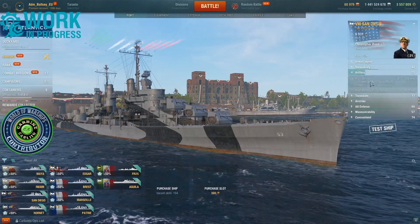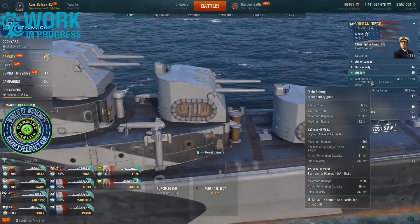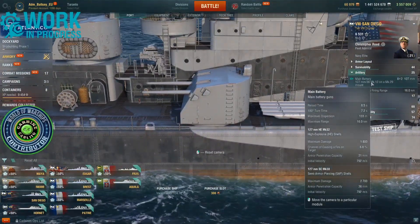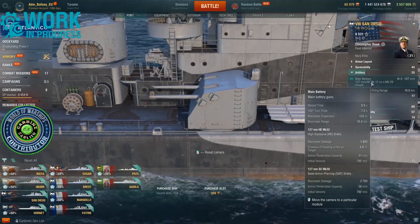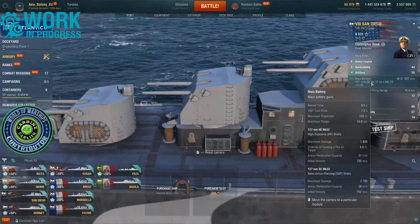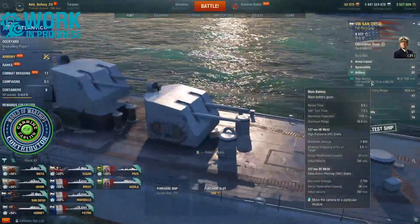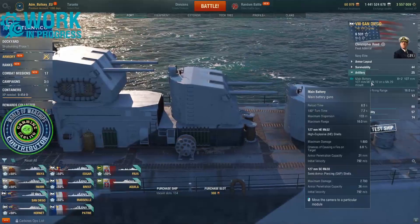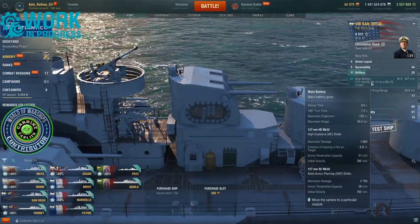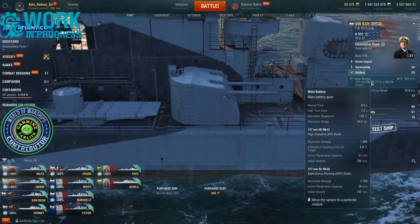Main artillery: eight twin dual-mounted 127mm guns, 8.5-second reload, rotating 180 degrees in 7.2 seconds, max dispersion of 133 metres, and a max range of 16 kilometres — that's actually not too bad. Firing high explosive and semi-armour piercing. HE does max damage of 1,800, fire chance of 6%, 21mm of armour penetration, and 792 metres per second shell speed.